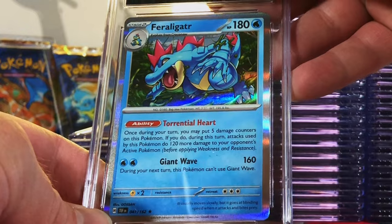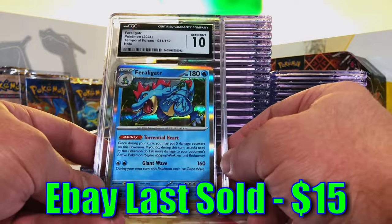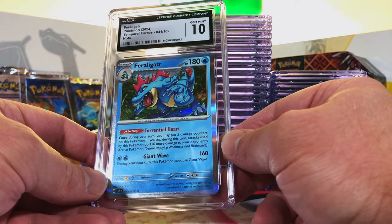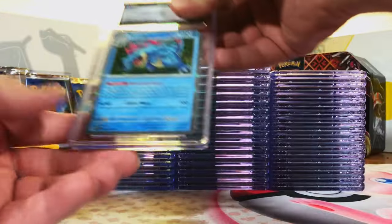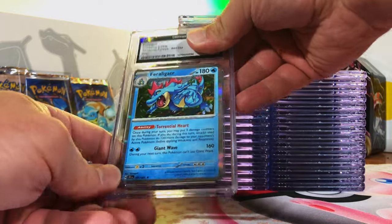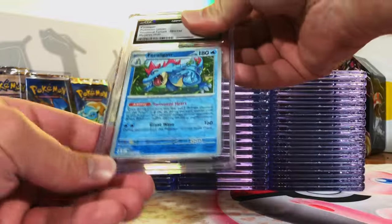Feraligatr Holo from Temporal Forces — thinking a nine. Gem Mint 9, right out of the gate! We have a few of these, so let's get as many tens as we can. Cool holo, I'm a fan of Feraligatr — he was one of my favorites back in the day. Second Feraligatr Holo from Temporal Forces — I gotta guess a ten again. Gem Mint 10 again! Love that, let's keep it going.